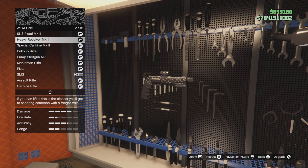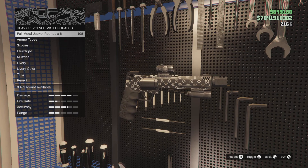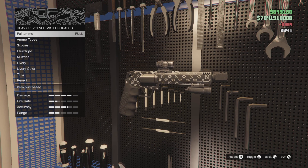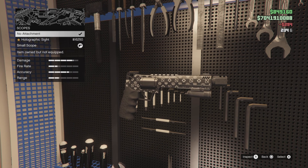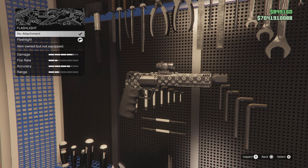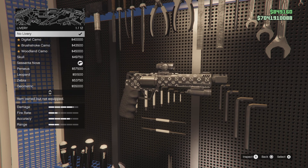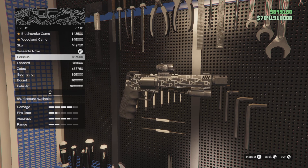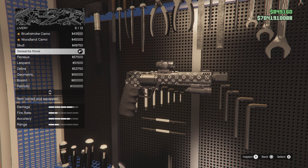When you click on the Heavy Revolver, upgrade it to Mark II and put these specs on it. For ammo types: Full Metal Jacket rounds. For scopes: put the small scope on it. Flashlight, muzzle compensator. And for camos, whatever you want — this one right here, the Sesana Nova, is one of my favorites.